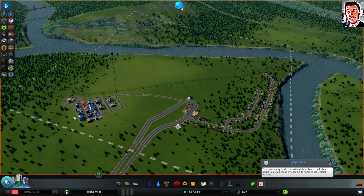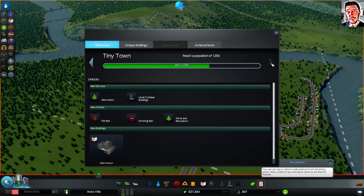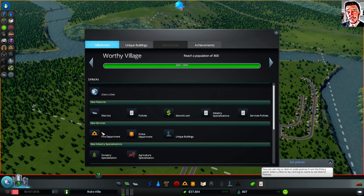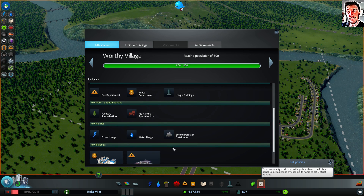Welcome back to Cities Skylines. We just got upgraded to Worthy Village and our next stop is Tiny Town. When we are a Worthy Village we can build a fire department, police department, as well as some industry specializations like agriculture and forestry, and we have some policies.